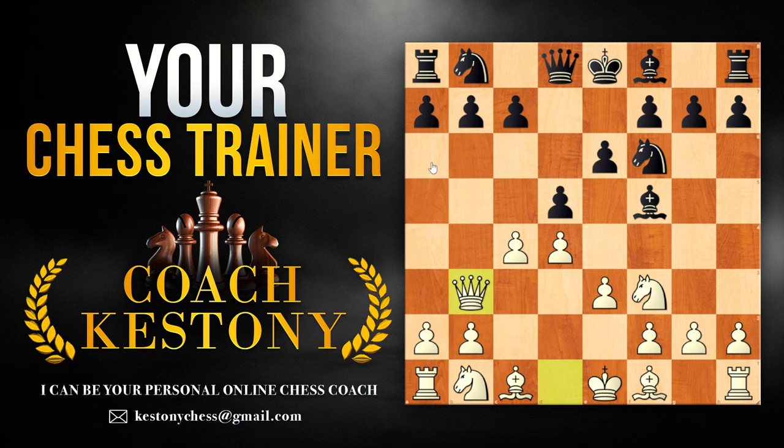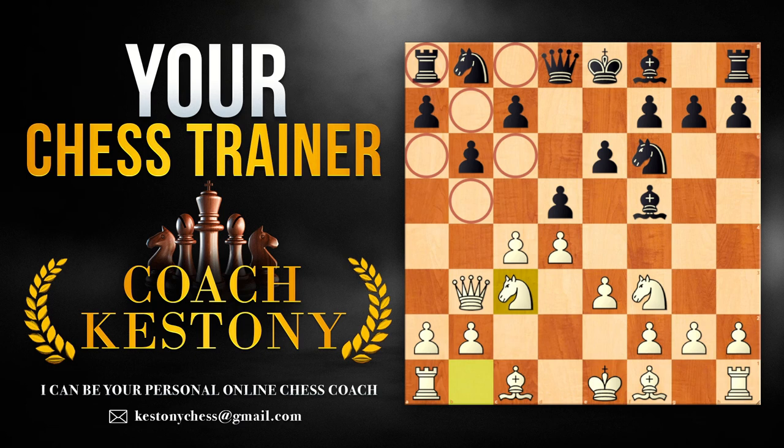Black has a couple of options — for example, b6 is one of them. Positionally, I think after Nc3, white has a very easy game. We could try Nh4, winning the bishop pair, or simple development with short castles, maybe even long castles in some cases. White has a little bit of an advantage due to the weakened structure, specifically the light squares on the queenside, and a little bit more space due to two pawns fighting for space rather than black's one.